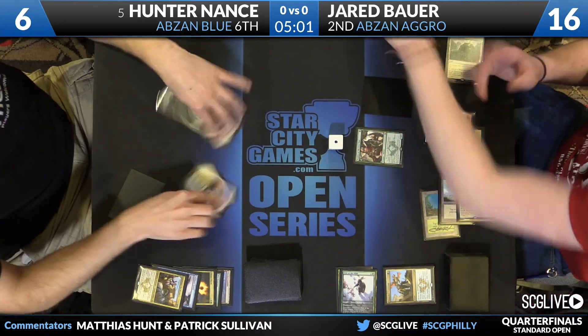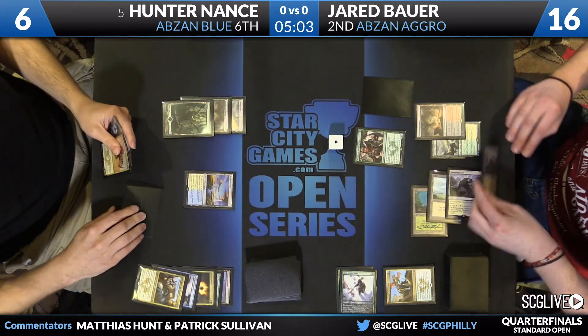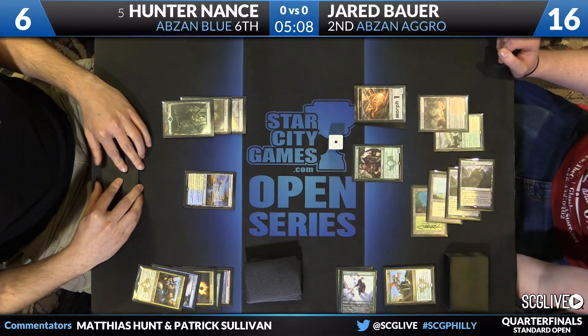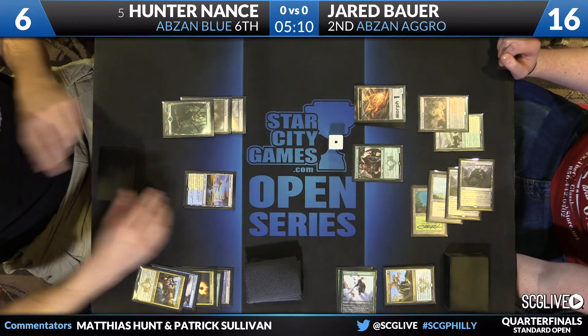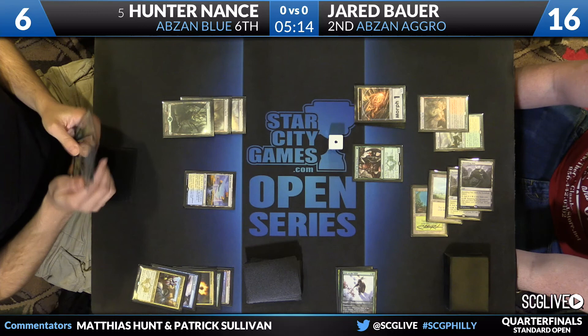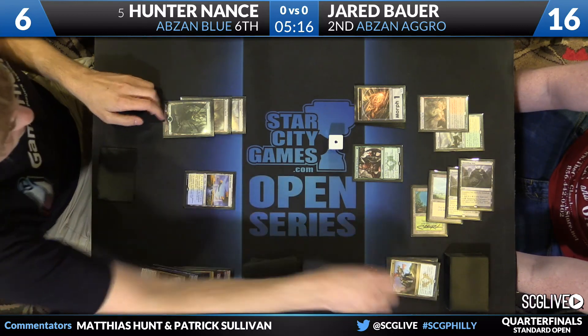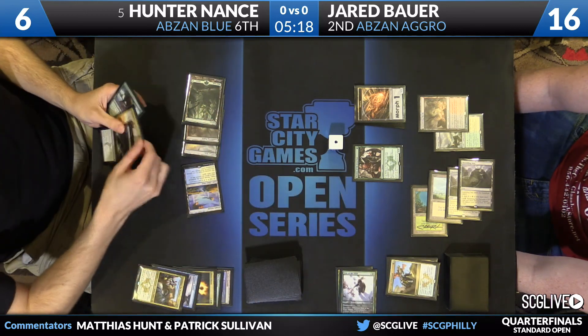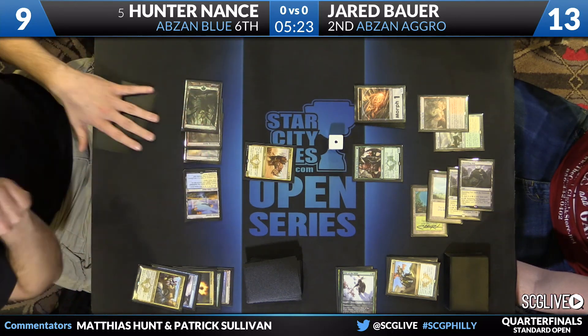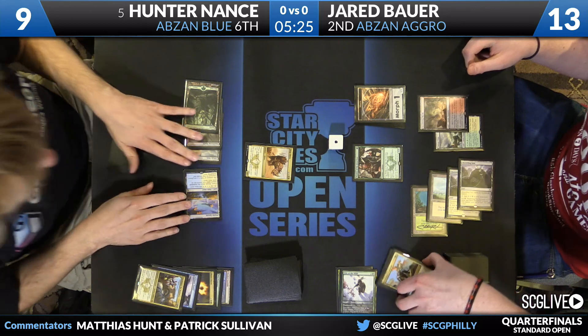Graveyard full of some weapons — he has Dromoka's Command, that's the best one in there. A lot of his creatures are removed via exiling, so we'll see what else he has. Looks like lands, and Dromoka's Command — maybe nothing else. On Hunter's side, it'll be Siege Rhino, back up to nine, Jared to 13. Life totals are close. And we go back to Jared.